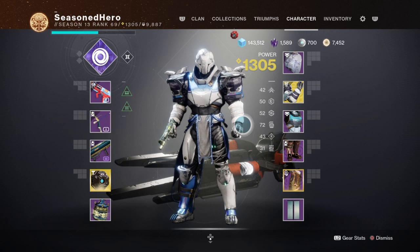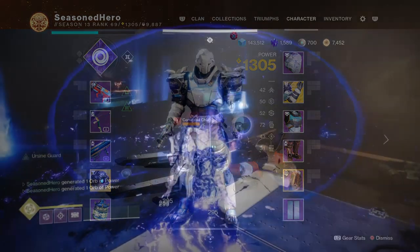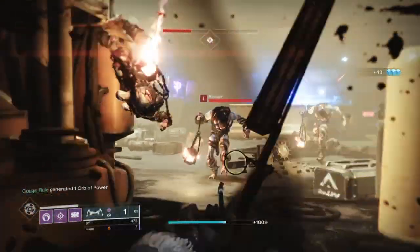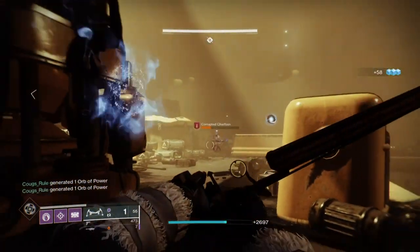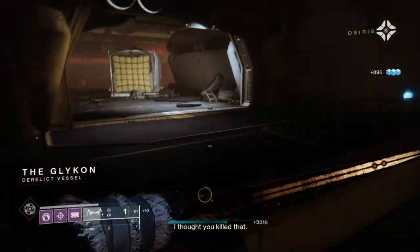For stats, your two main areas of focus will be Discipline and Intellect. At 70 Discipline we don't have the Demolitionist perk from Ada's for fast regeneration, but our subclass has the ability Resupply, which allows us to regain health, melee, and grenade energy back upon Void Detonator explosions. We can further supplement this with the Bomber and Distribution mod and also the Wellspring perk from our primary. These mods with the 70 Discipline cooldown should be enough to instantly get your grenade back as if you had Demolitionist active.